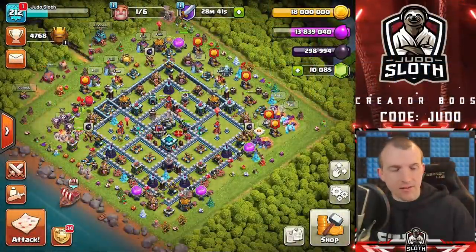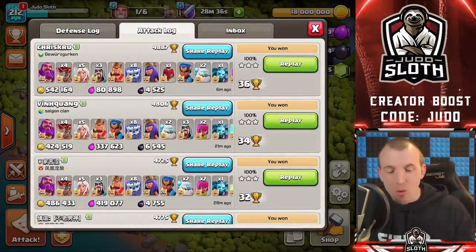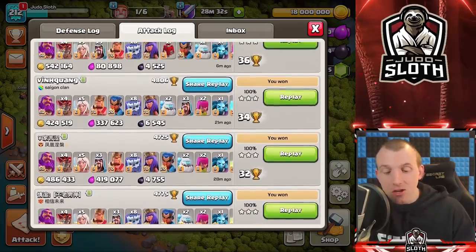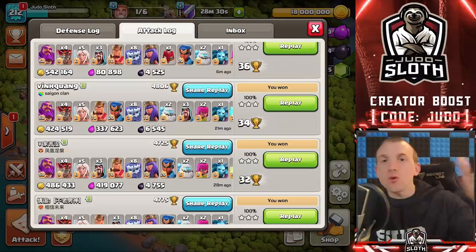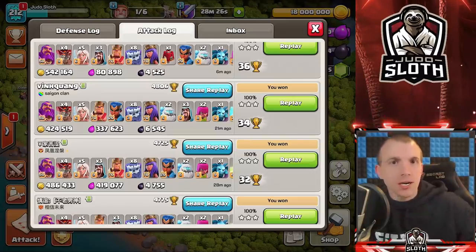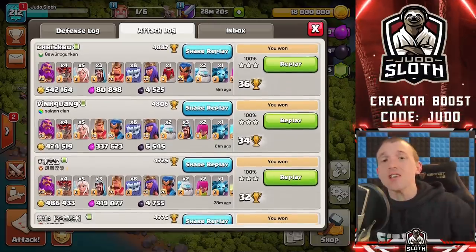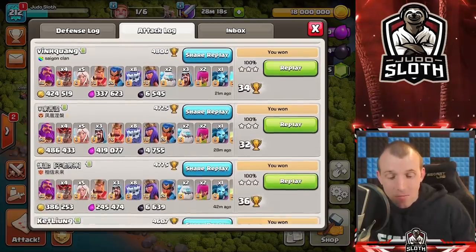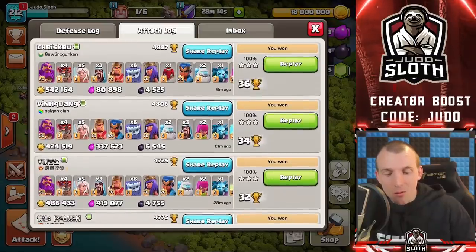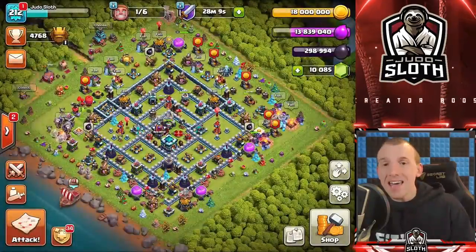Real quick guys, check this out — one of the best attack strategies right now. This is why it is surging in popularity. 36 trophies, 32, 34 — that is the video we did previously. I recorded these both together because we had the boost running and I thought why not just get straight back into the attack strategy. 36 trophies — that is incredible. Within the space of a boost, we have managed to push around 130 to 140-ish trophies. Incredible.